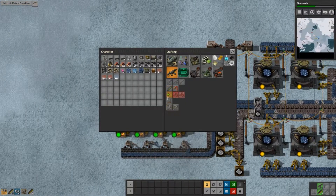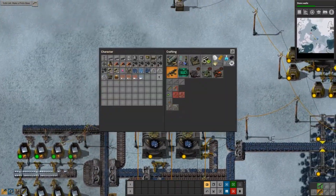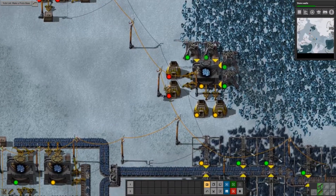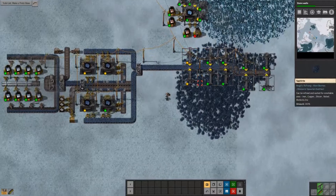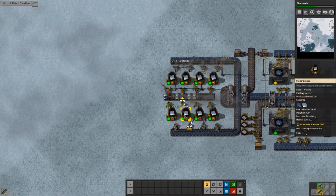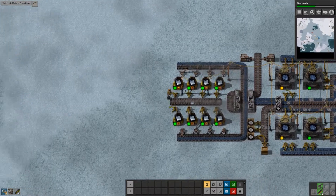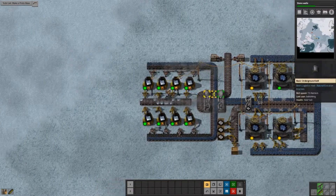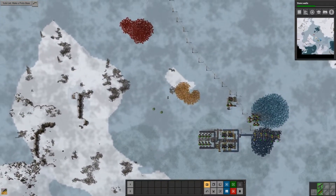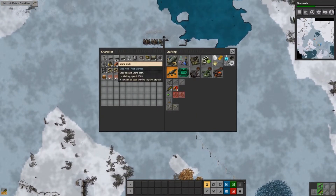Another turret, add some more ammo. Empty out these boxes, get more crushed stone - you are stone locked, perfect. That's all about the ammo. Usually having one turret is more than enough to protect your assets at the beginning, but later on you will need multiple turrets. I'm thinking about making a small path but it will cost a ton of resources to speed up my walking movement.